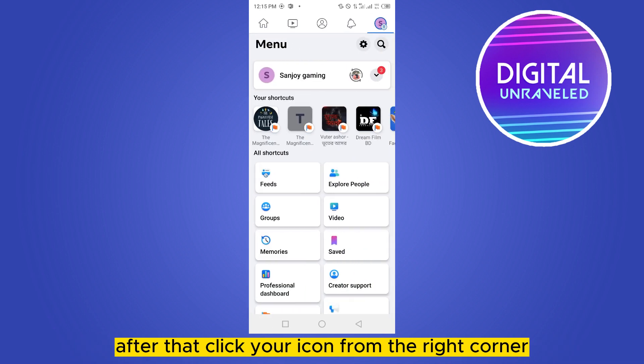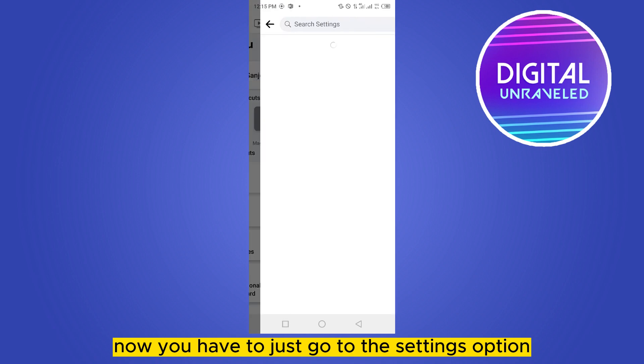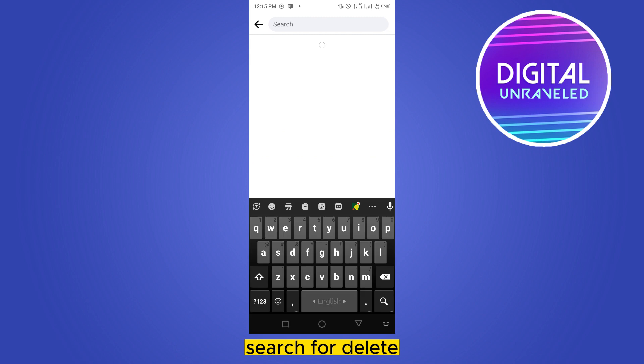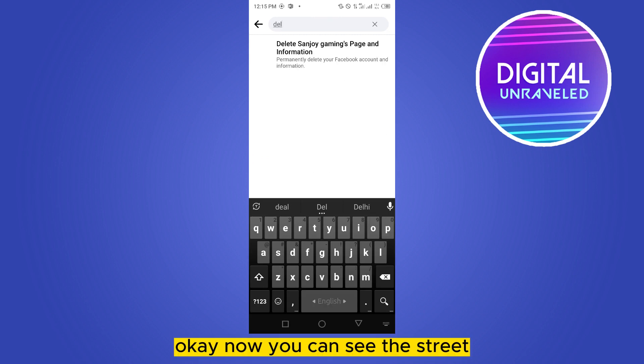Click your icon from the right corner. Now you have to just go to the settings option. From the top search bar, search for 'delete'. Now you can see it is written 'delete your page'.